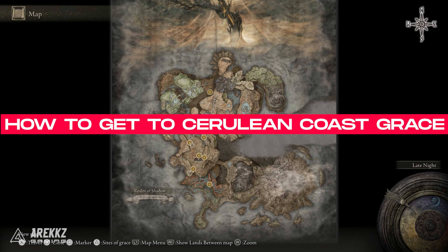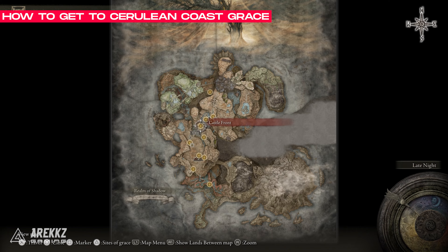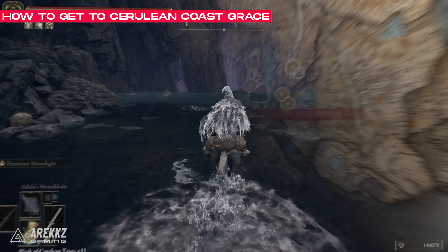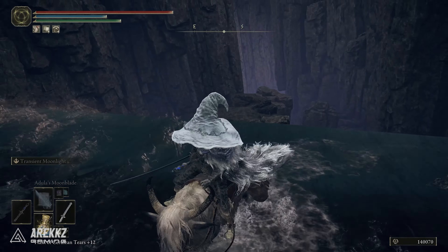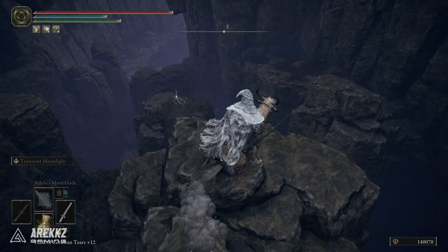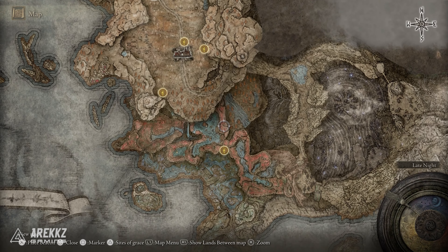To get these you will need to get to the Cerulean Coast site of Grace. You can do this super early on in the game by going from the Castle Front site of Grace and following these arrows on the map to curve around this hill area, then go through a cave that leads into the river. Once you're in the river, run south dodging the enemies and parkouring down until you actually reach this site of Grace.